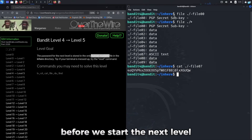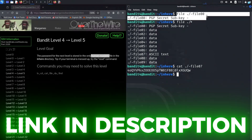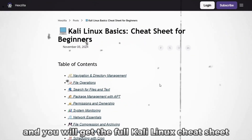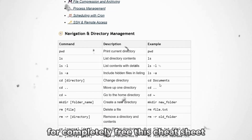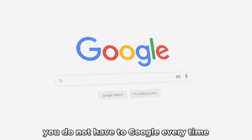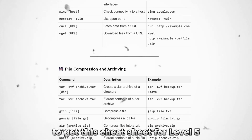Before we start the next level — if you are still not comfortable with terminal commands, click the first link in the description box to get the full Kali Linux cheat sheet for completely free. This cheat sheet includes all the essential commands for your day-to-day tasks, so if you get stuck you do not have to Google every time.